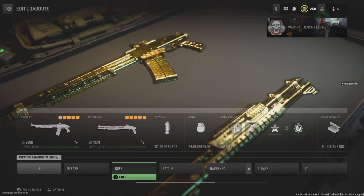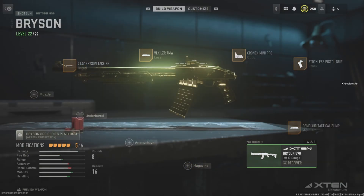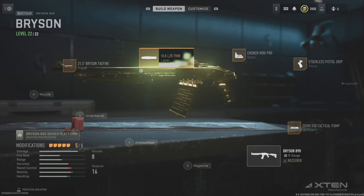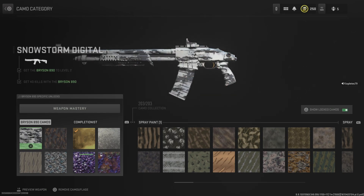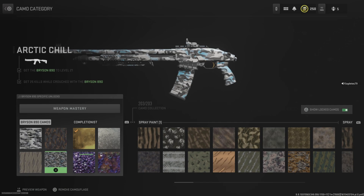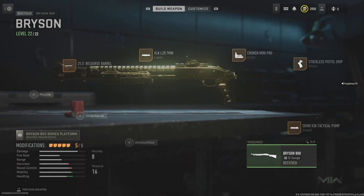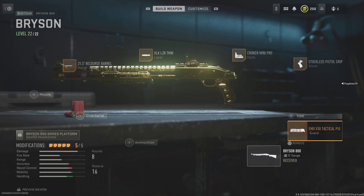At number two, honestly these two are pretty close, but I would say the Bryson 890 is my number two. It's a really solid gun — it has really good range, pretty decent ADS time. It's just a really solid weapon, especially since it's a mag-fed shotgun, so it doesn't take that long to reload. The challenges are to get kills, point blanks — which with a shotgun come naturally — double kills and kills while crouched. This one isn't too bad, especially since it's a one-shot kill. This gun is really nice. I just prefer the Bryson 800 more, which is why it's my number one. I think it's more about feel than anything else. I know the Bryson 890 has a mag you can quick change, but this just feels better to me.